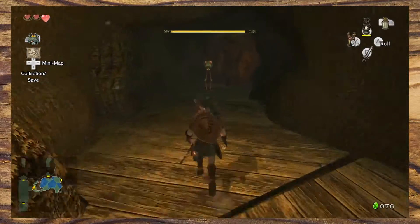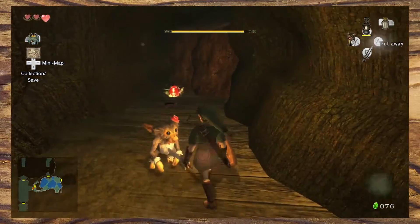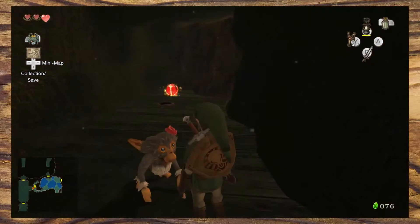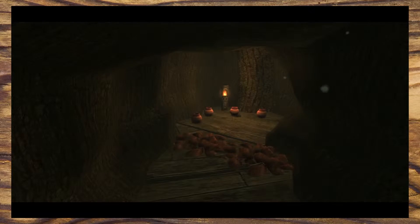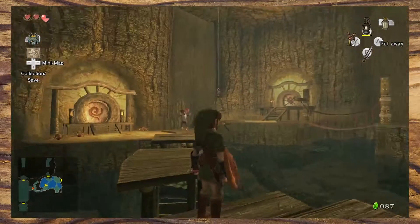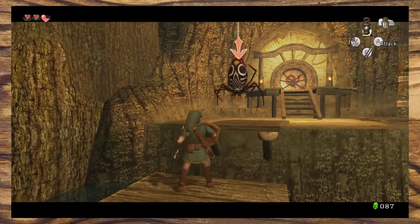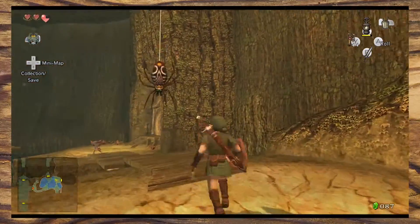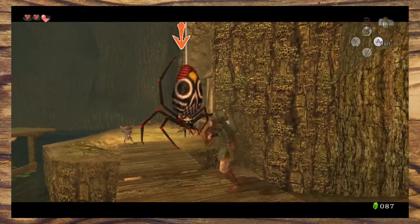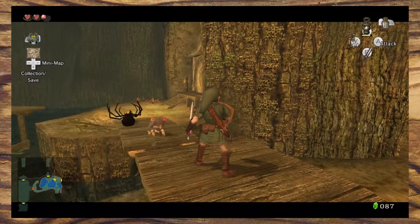In the next room you will find another bombling, which is another opportunity to show you how they work. Even if you're not brave enough to pick them up, it will naturally blow open the boulders next to it, signifying its usefulness within the dungeon. In the following room you come across a hanging Skulltula that is tricky to overcome. If you take a moment to look around you'll find a way to get to higher ground, which teaches you to think more strategically about the environment and how you can use it to your advantage.